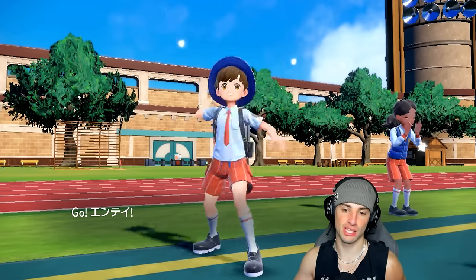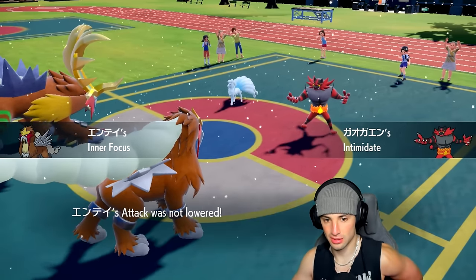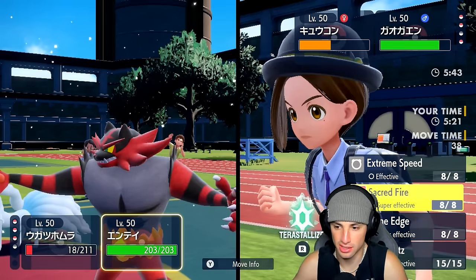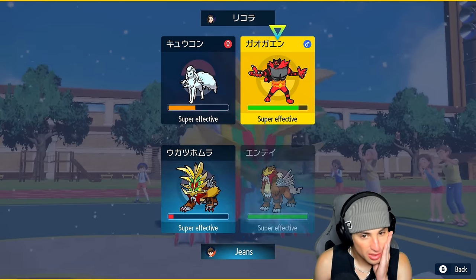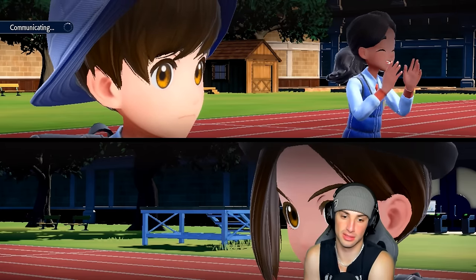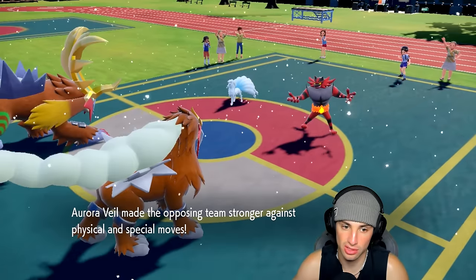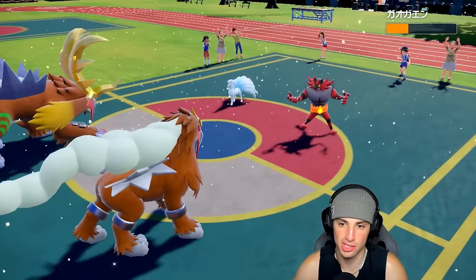I have Stone Edge, which I might just Choice into. I totally forgot — we're in Focus Sash range, which is gorgeous. Incineroar's probably going to Fake Out Gouging Fire, and I'm going to double down in this slot Choice-locking into Stone Edge. I'm looking to get rid of Incineroar. They go for Fake Out — we survive with Focus Sash, which is awesome. Veil gets set up, but I've got Brick Break in the back and Stone Edge is flying — doing nice damage.